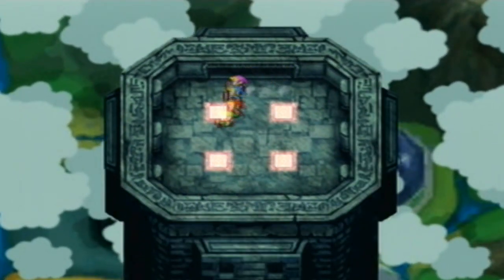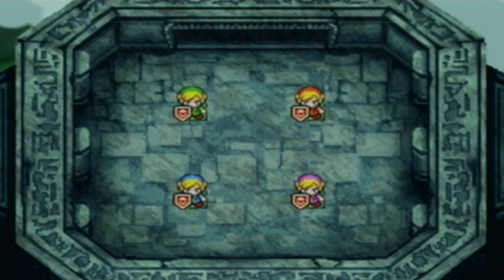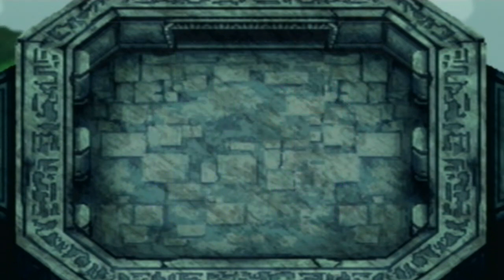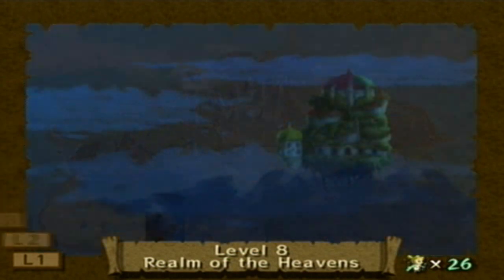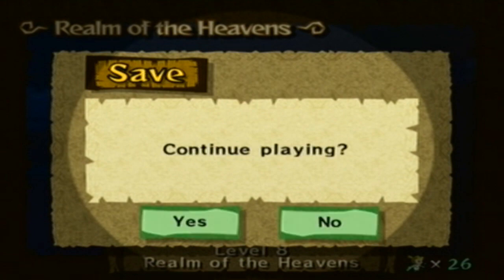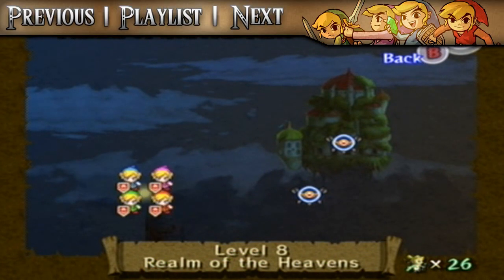We have gone ahead and freed everything — that was about all we could collect in this game, and it seems like just the last level remains: Level 8. Let's go ahead and teleport out of here. Next up looks like it's going to be Level 8, Realm of the Heavens — this is going to be the final level of this game, and after this comes some fights. You guys prepare and give me some tips against the enemies we're going to be going up against. Thank you guys so much for watching. In the next episode we'll continue here from Level 8, Realm of the Heavens. See you in the next episode — goodbye!